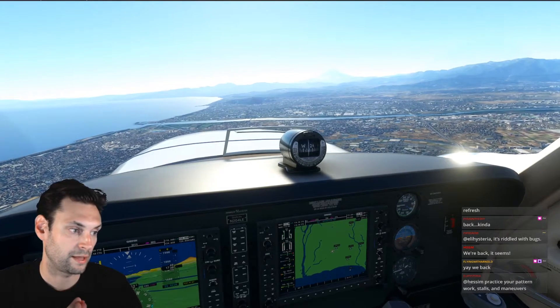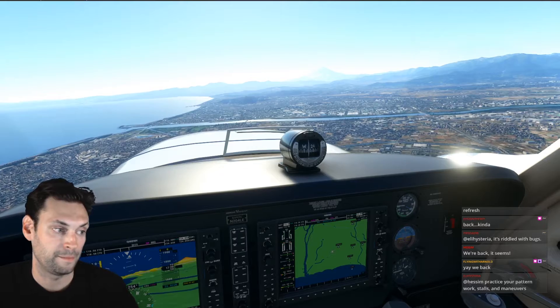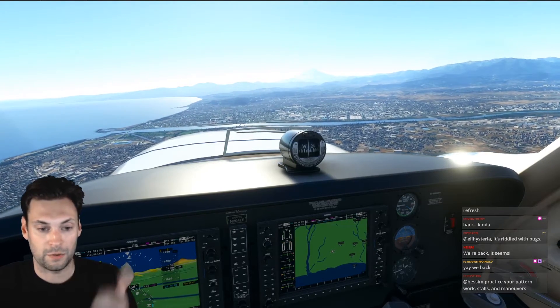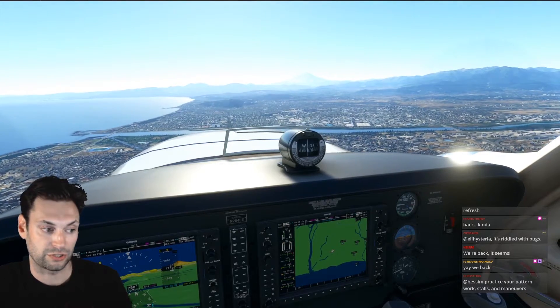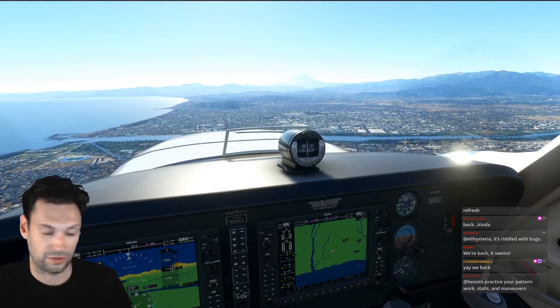If someone were in flight school, what are the best things to practice in the flight sim? That is a great question. Communication, navigation, flight planning, and procedures — that's it. Do not practice stalls and maneuvers; that would be the last thing you'd want to practice. Communication — whether you're on VATSIM or Pilot Edge. You can do it by yourself as well, especially if you're flying out of an untowered field, so you can make your untowered radio calls and practice those.